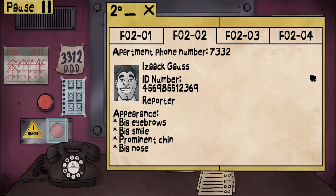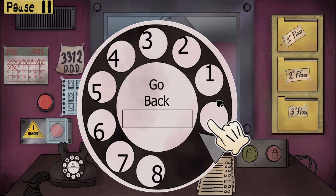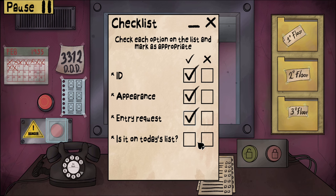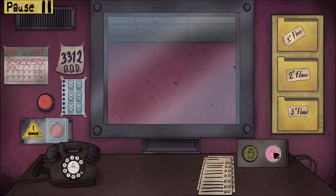His ID number 456945691855 and 23692369 — it checks out. He is a reporter. The game mentioned I can dial the phone — 73-32. I can check to see if he's home. If this is the actual Isaac, no one's going to pick up. The phone's dead, which means this IS the actual Isaac. ID is good, appearance is good, entry request is good, he's on the list — everything's in order. I can let you in!